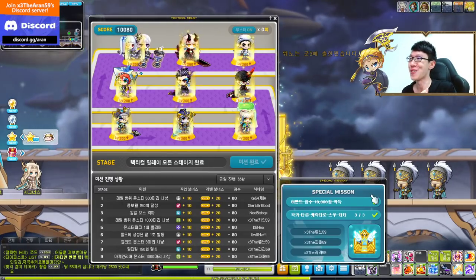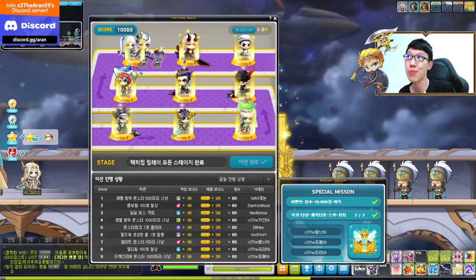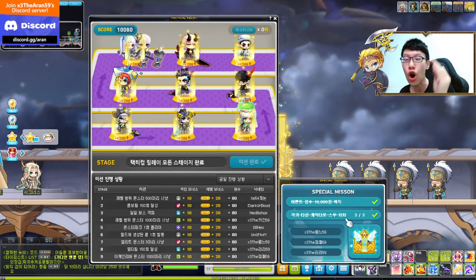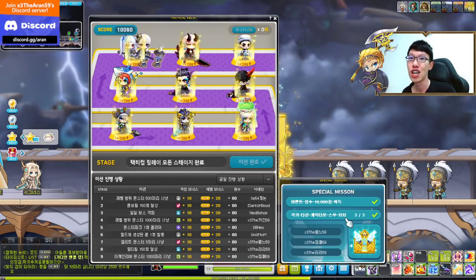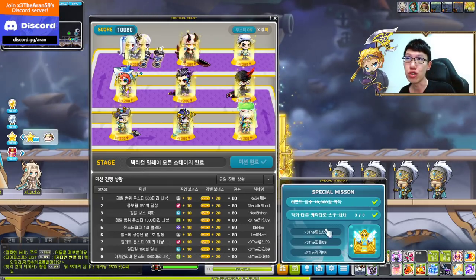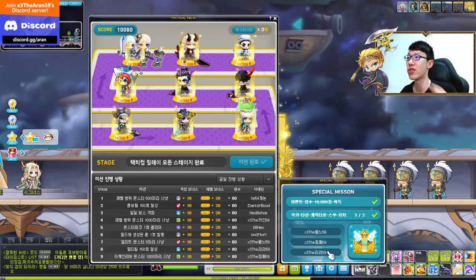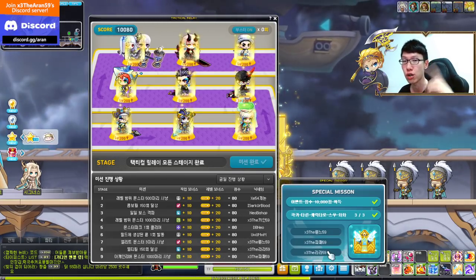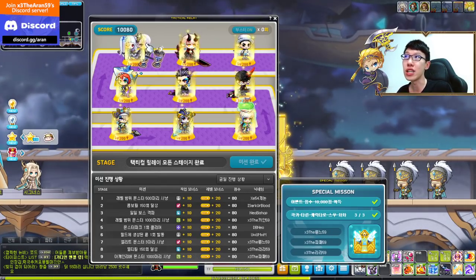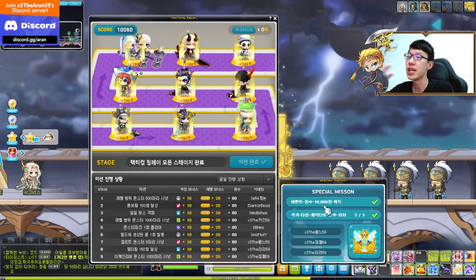Now here comes the special mission. The special mission requires you to get 10,000 points AND clear Lotus or Su on Normal or Hard mode solo on three different characters. I did it on my Zero, my Pathfinder, and my Lara. Note: you can do these concurrently — you can clear your Su or Lotus first and then reach 10k points afterward; it doesn't matter.